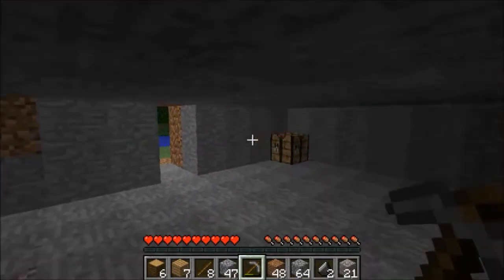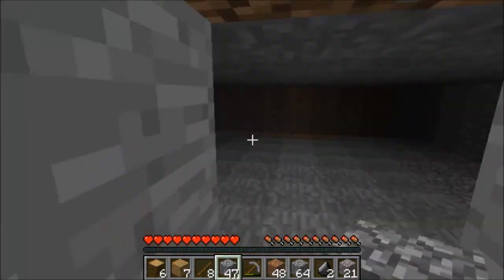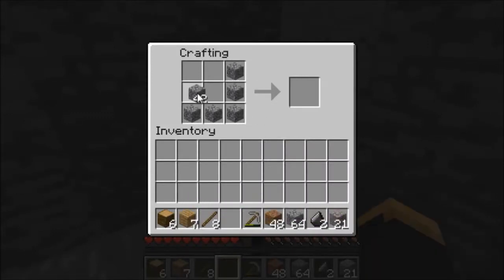Alright, so I'd say this is a nice house right now. Let's just go ahead and make some charcoal, just cause — first of all, making a furnace — actually, I didn't mix that. Started off by making five furnaces.